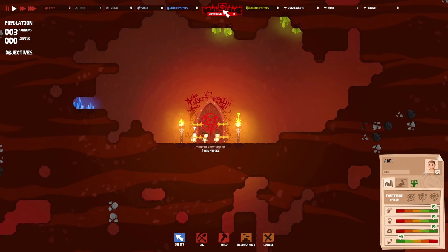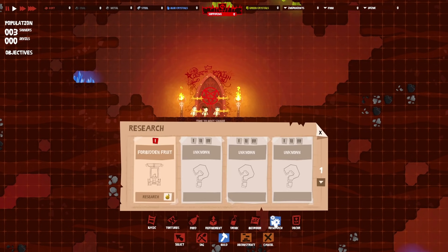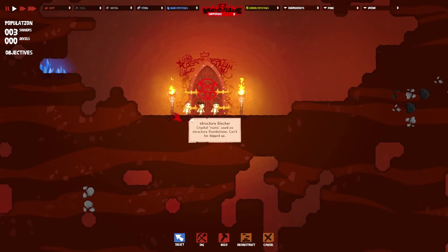This is our main currency up here — and of course, because we're in hell, it's the currency of suffering, which sounds thoroughly unpleasant. There's also dirt, coal, metal, steel, different types of crystals, and other resources. The end goal of this demo is when we build the Forbidden Fruit. But to do that, we need lots of resources and a lot of suffering. So we need to make sure we look after our people.